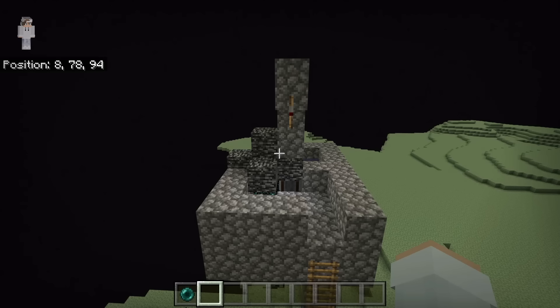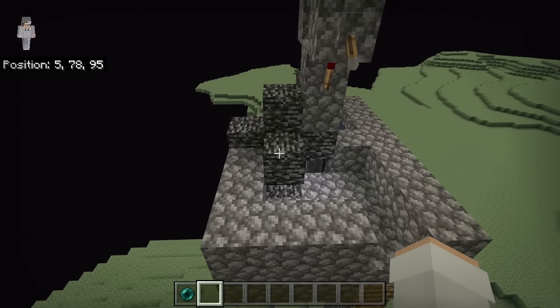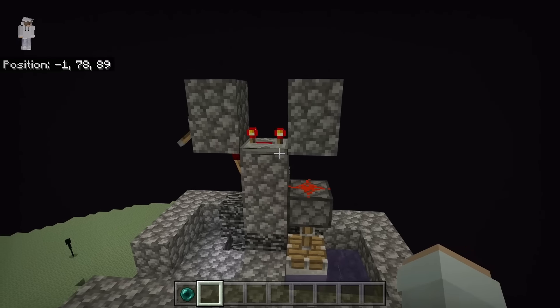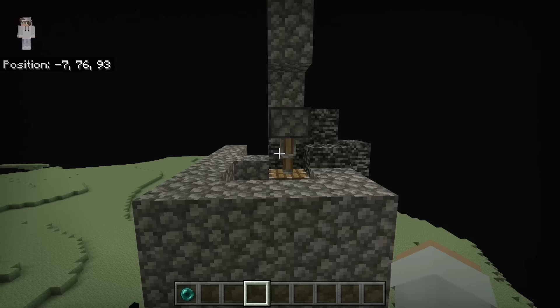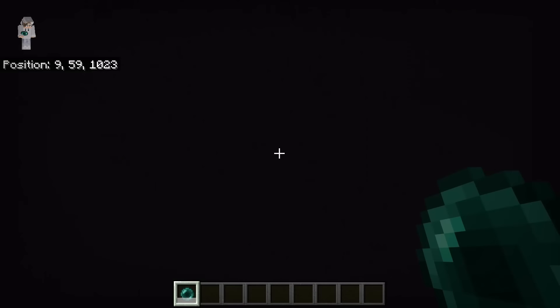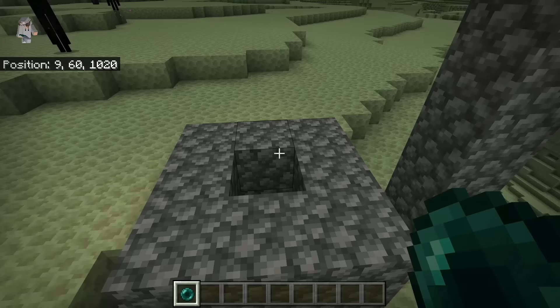I am now going to do a quick fly around so that you can check and make sure you've made this Gravity Block Duper correctly. Over there, there should be that ladder. Over here, there should be the End gateway. This part should look like that. Over here, there should be the redstone clock — make sure the redstone repeater looks like that. Over there, there should be the sticky piston. Over there, there should be the water. This side should look like that, and this side should look like this. Finally, this side of the End gateway should have this collection system and that ladder.